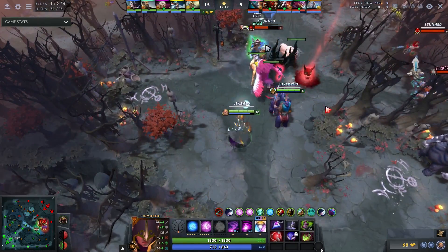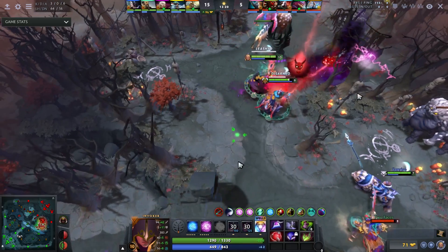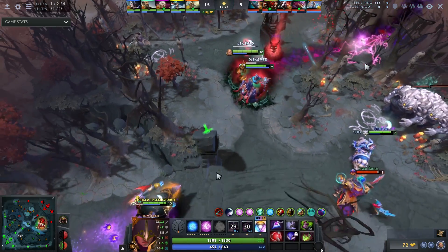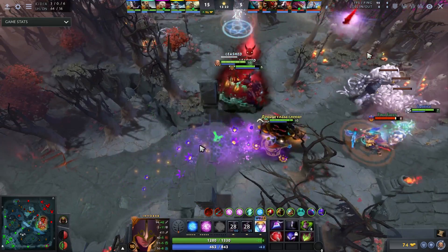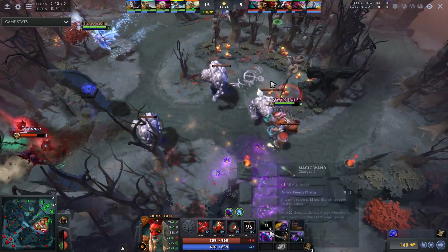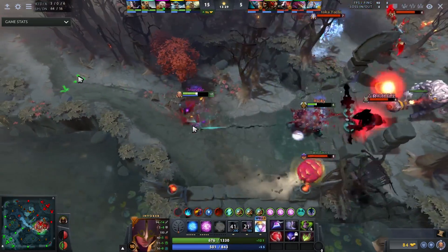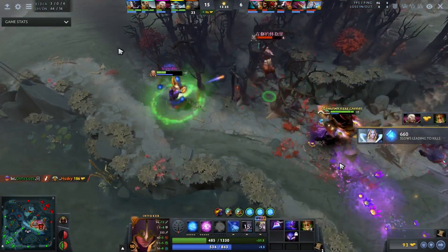As he approaches this fight he's staying in the backline, positioning quite well. There's a gap to get a two-man EMP tornado combo — it doesn't hit the Magnus, but he throws down the EMP early to make sure it hits the Grimstroke when he comes down. Luckily Grimstroke has one mana left; otherwise he would have been completely out. There's nothing too complex about Wex Invoker — stay in the back, get off Cold Snaps and EMP tornadoes, and right-click as much as possible without overextending.